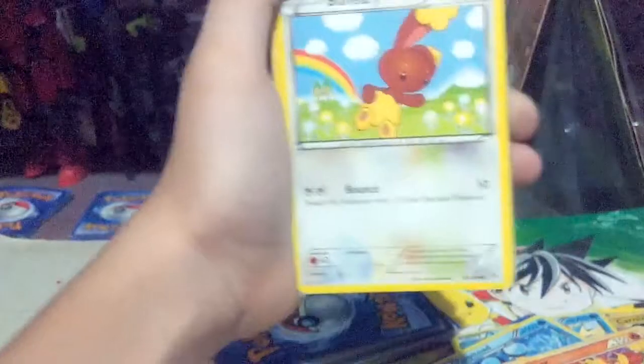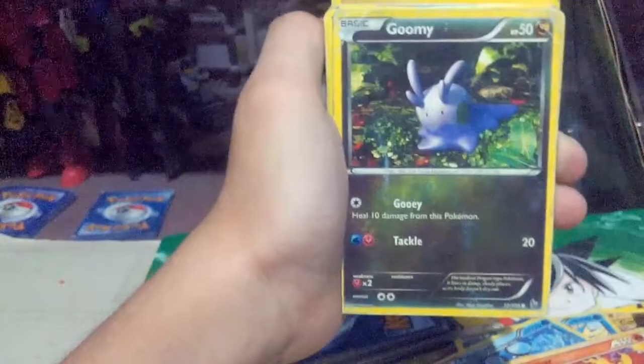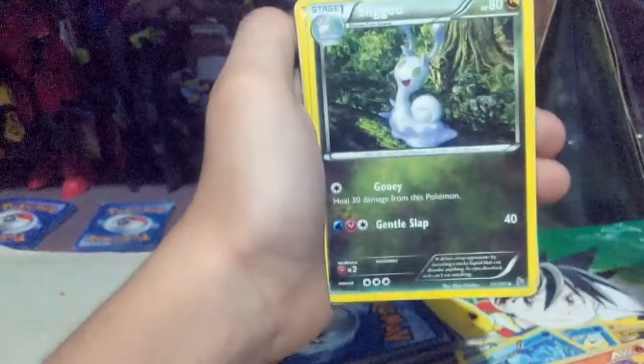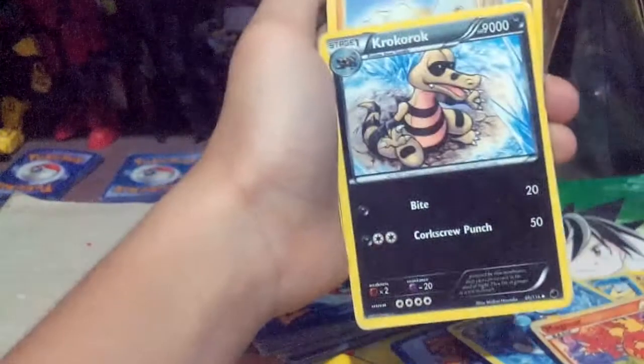Scraggy. Binacle. Skitty. Miltank. Goomy. Sligoo. Cloyster. Magnetic Storm. Shadow Triad, Neelix. Fossil. Totodile, Totodile again.